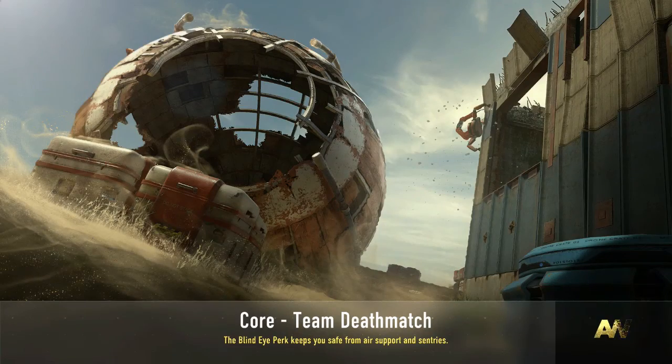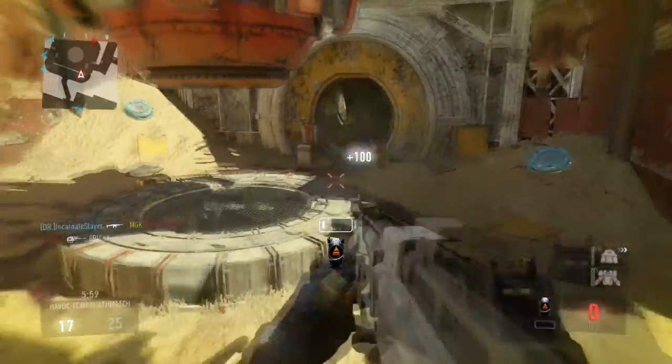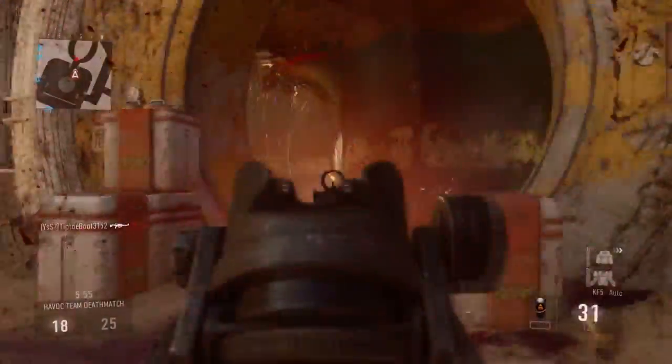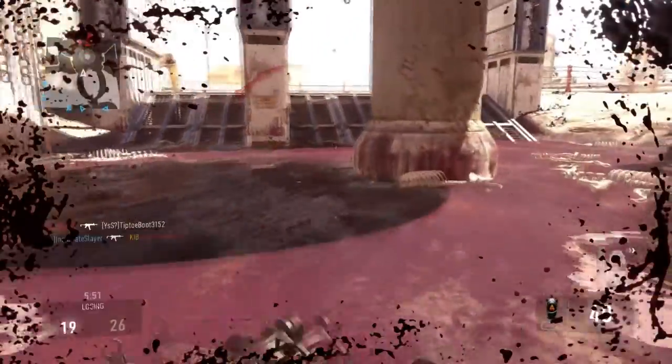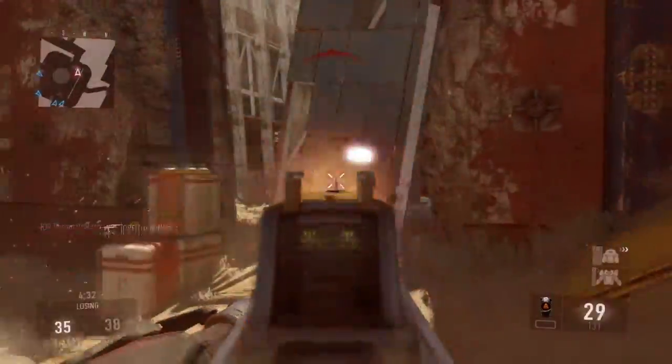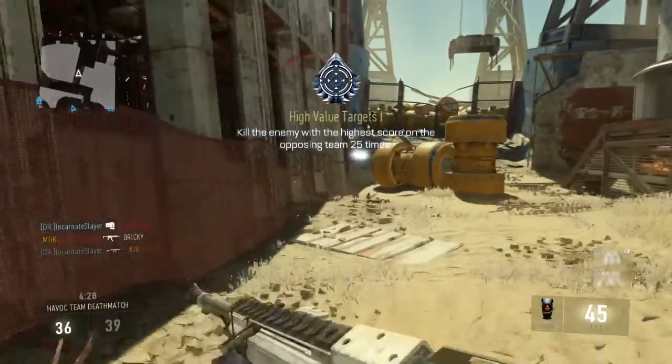Now let's get on to the second map, Core. This is one of my least favorite maps — I just don't like the design of the map. The only thing I do like is the ability to flank your enemies. Make sure when you're playing on Core that you run around the edges of the map, and that will really give you the advantage on your enemies.